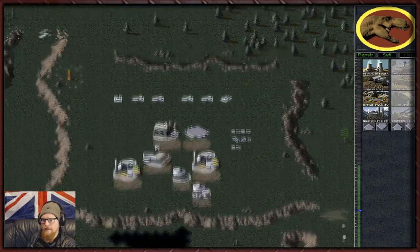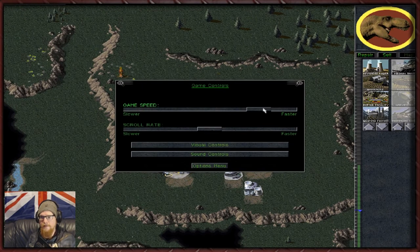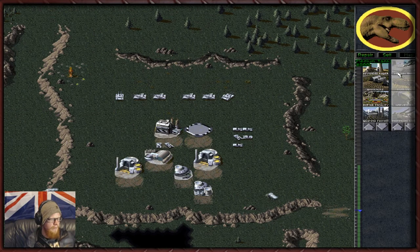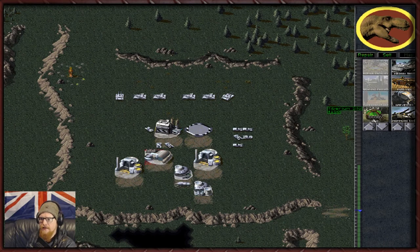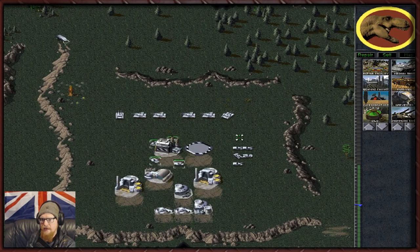We'll go take the north first. It's going to be very hard to imagine us losing now. Can't have an odd number of tanks - I'm not OCD but I'm OCD. I'd love to build some actual defenses but as I've said, GDI defenses are utter shit.